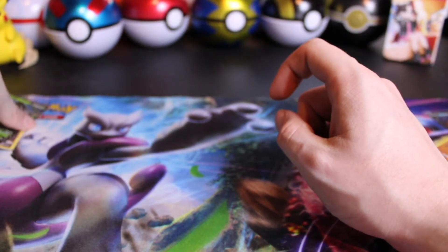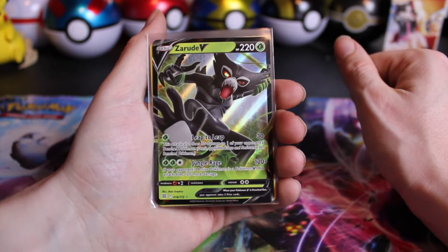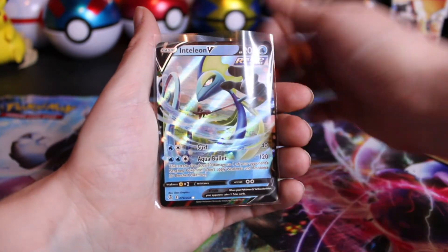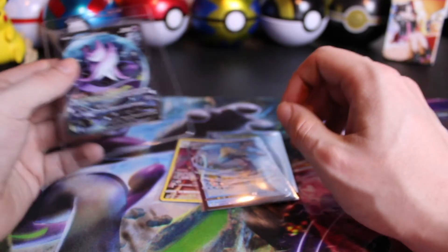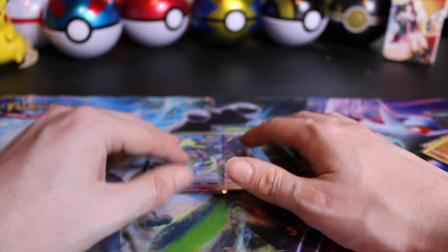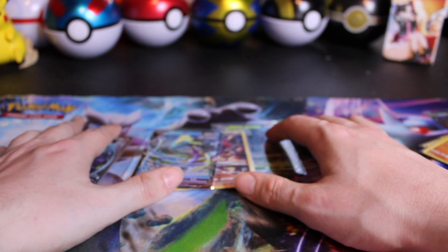As far as hits today go — from Shining Fates we got the two Crobat Vs. From the Shining Vault we managed to pull the Corviknight, Thwackey, Toxel, Hatterene, Bunnelby, and Clobopus. From the Lucario Collection Boxes we managed to get a Zarude V, an Aerodactyl, an Inteleon V, and of course the Galarian Articuno V Alt Art. Pretty awesome for collection boxes today. Let me know in the comments down below what was your favorite card that we pulled today. Make sure if you like what you see, you like and subscribe — we'll see you in the next one.